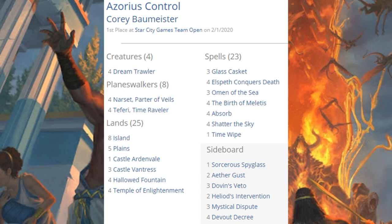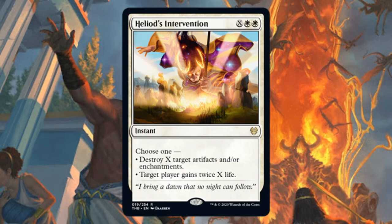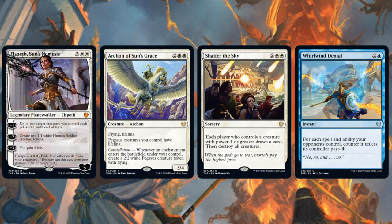Here are the new Theros Beyond Death cards in Azorius Control: Dream Trawler, Shatter the Sky, The Birth of Meletis, Elspeth Conquers Death, Omen of the Sea, and Temple of Enlightenment. In the sideboards, you'll find Heliod's Intervention. Other successful copies of this deck were running Elspeth's Nightmare, Archon of Sun's Grace, and Thassa's Intervention in the main — and out of the sideboard, Elspeth's Nightmare, Archon of Sun's Grace, Shatter the Sky, and Whirlwind Denial.